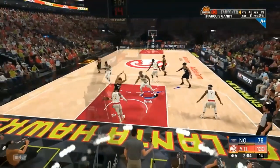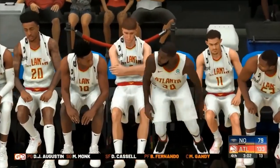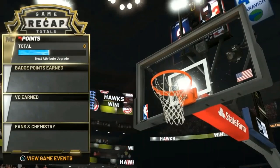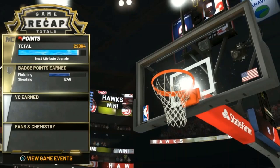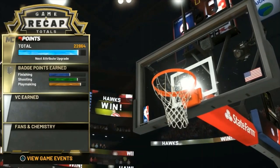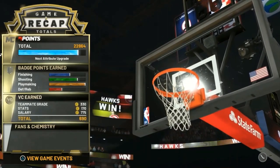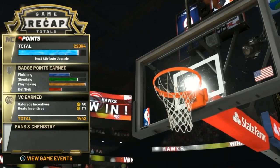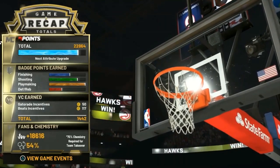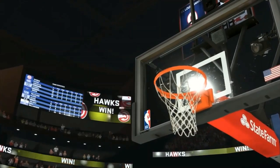I ended that game with 43 points, 19 rebounds, and 11 assists. I didn't want to keep showing you guys the same repetitive drop-step clips so I slowed it down. In the next game you can see exactly how I was scoring with more attribute points on dunk — I actually got a lot more dunks in that one. As you can see, that was my badge progress: a bunch of progress on finishing, playmaking, and defense. Pretty good game with this guy.